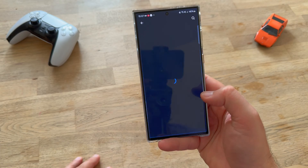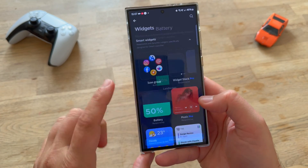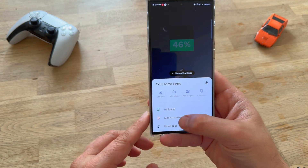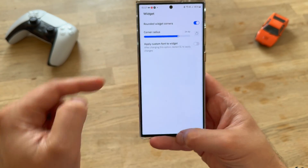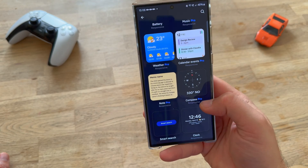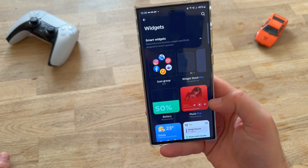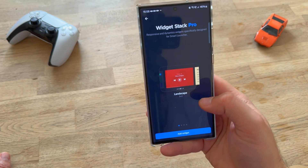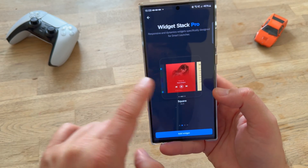We have the icon group widget, the Music Pro widget, the battery widget. Let's put that. Now let's just go back and test something I saw previously. If we go to the widgets and I want to have the rounded widget corners, I guess now this will change it. Let's check the other widgets — we have a compass, a smart search, a clock with the weather, and then we have this widget stack pro, which I think is the responsive and dynamic widgets specifically designed for Smart Launcher.